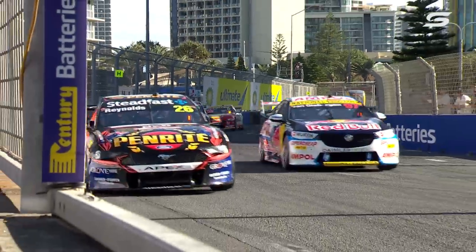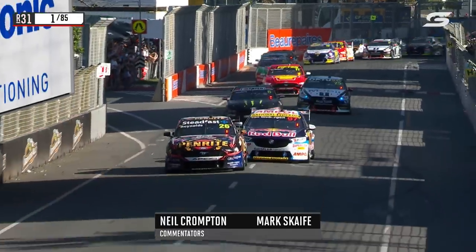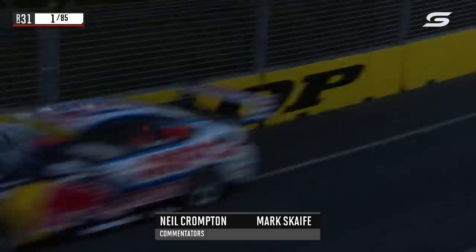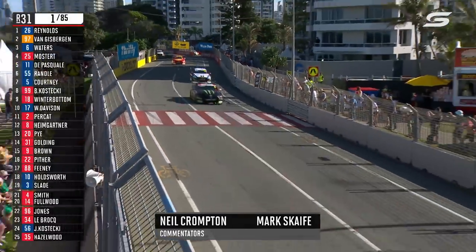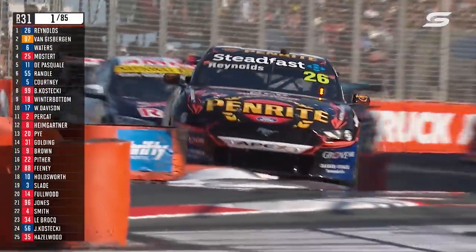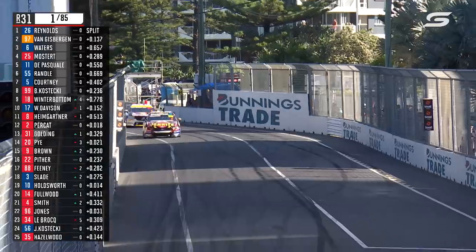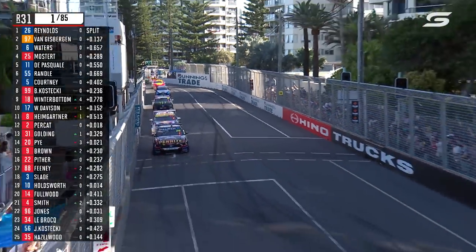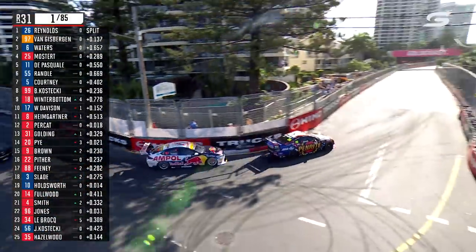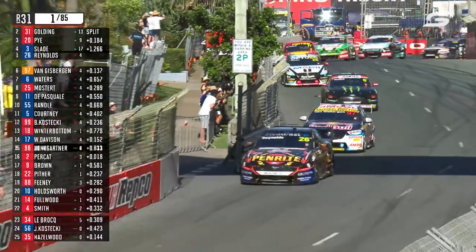A little bump there with Van Gisbergen — he's trying to put a move on David Reynolds immediately. They bump coming out of turn four, but he's not up far enough to command track position. There are some rules in the driver briefing notes about how things are resolved when side by side on the run up to that fast chicane. They didn't have to implement them, but that was a lot of pressure on Reynolds on exit turn four on the opening lap, and already those two have skipped dramatically away from Waters.